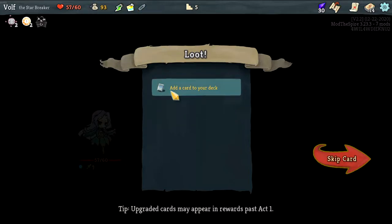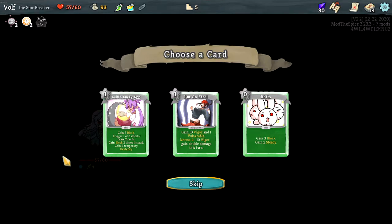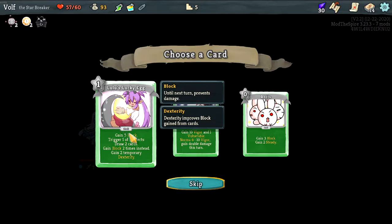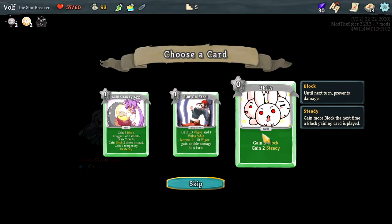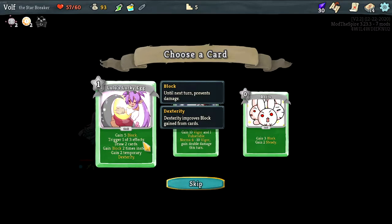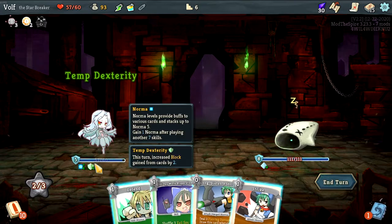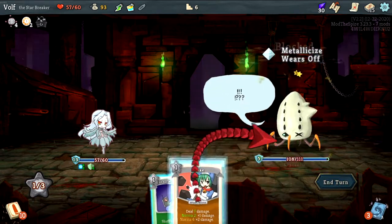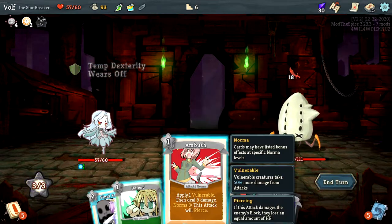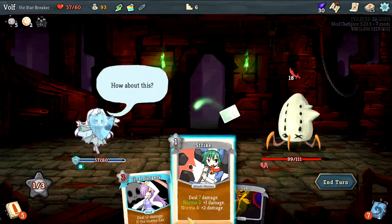Ancient potion, that'll be great for us. You can gain five block and trigger one of three effects: draw two, gain five blocks two times instead, or temporarily get two dex. Let's try lucky egg — oh thank god it's not our little oni friend. Let's try this out. Okay we got our temporary block. I actually just wanted to see how much it would give out of that. We have vulnerability, yes, but we also take damage too — all we have is one block.